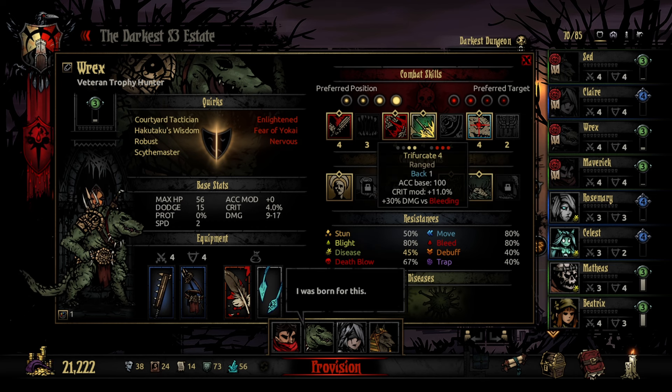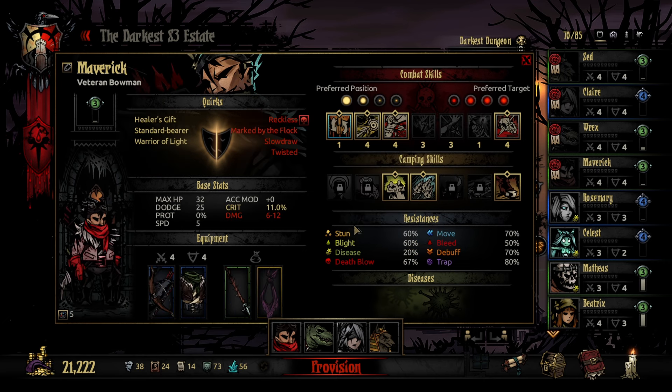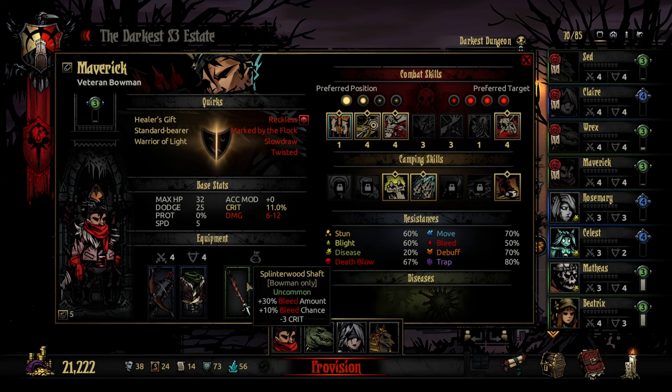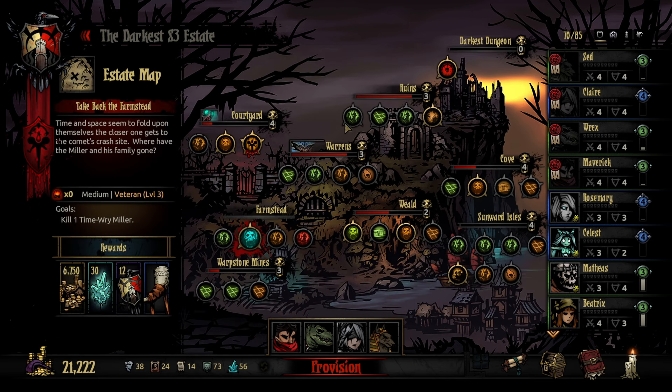Rex also has his block riposte, and I'll throw Apex Predator in case he gets shuffled to the front — that's stun, shuffle, bleed, and puts him in the back. Then I'm changing up Maverick the Bowman a bit. He'll be starting on Bleeding Arrows for everything up until the Miller, mainly using Piercing Arrows to put bleeding on and The Kill to finish things off. I have Wilbur's Bandana so anything he hits gets marked, plus the Splinter Wood Shaft for upping bleed amount. On the Miller I have bypass stealth and bypass guard.